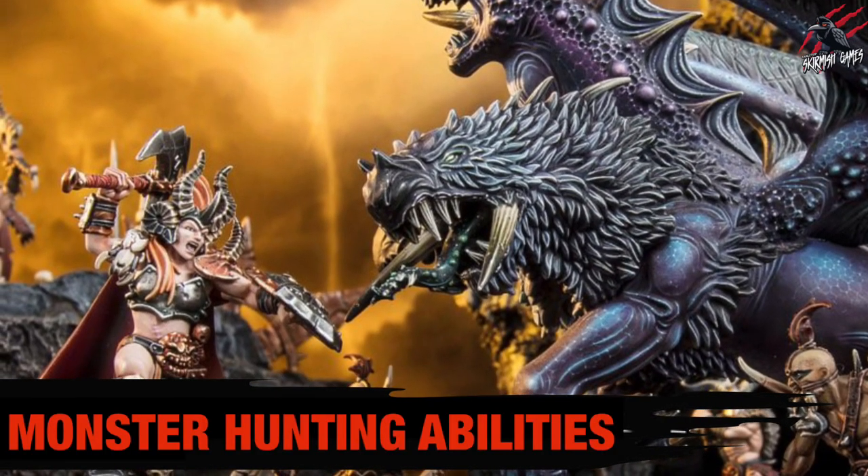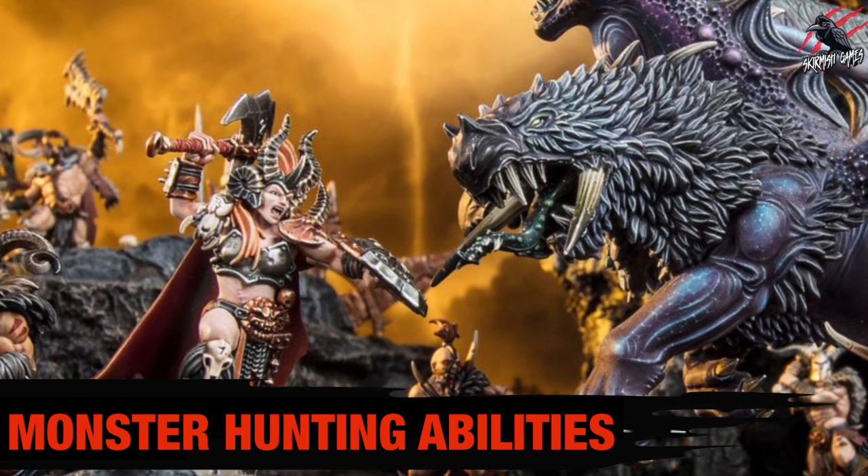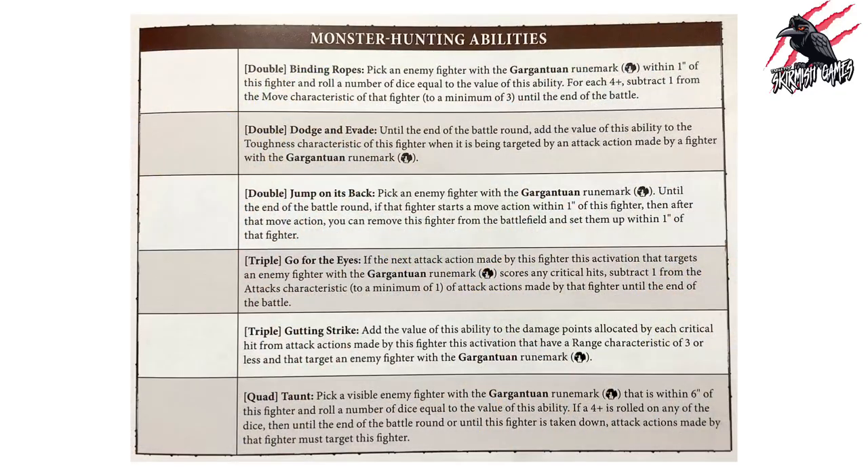If any monsters are in play, all fighters except those monsters themselves and any fighters with the beast rune mark can use monster hunting abilities. These six abilities are found in each supplement book — in the Agents of Chaos book they're on page nine. There are three doubles, two triples, and a quad, giving you some really nice options when tackling a monster or when targeted by one.